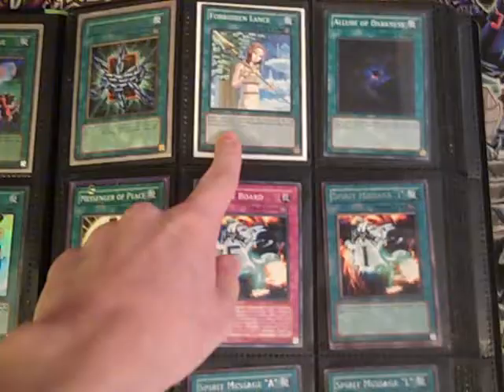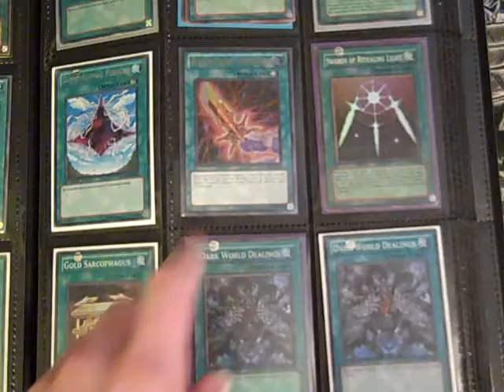I got a Star Foil Forbidden Lance, Super Drag Down, Super Salvage, Ultimate Sword — super. If you can't see anything or want to know what something is, just let me know.